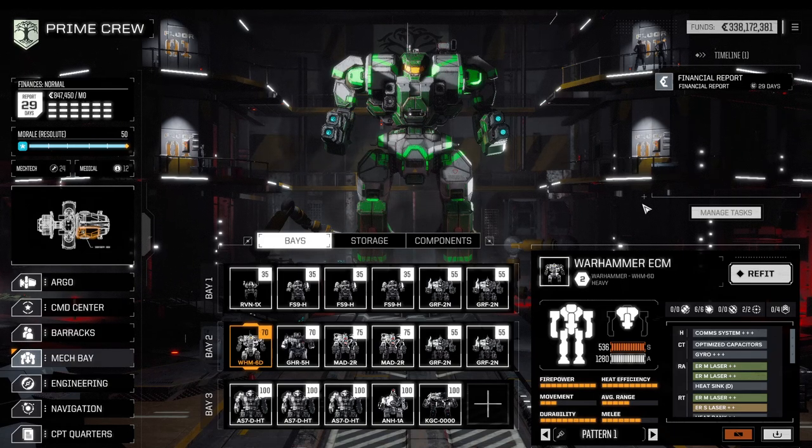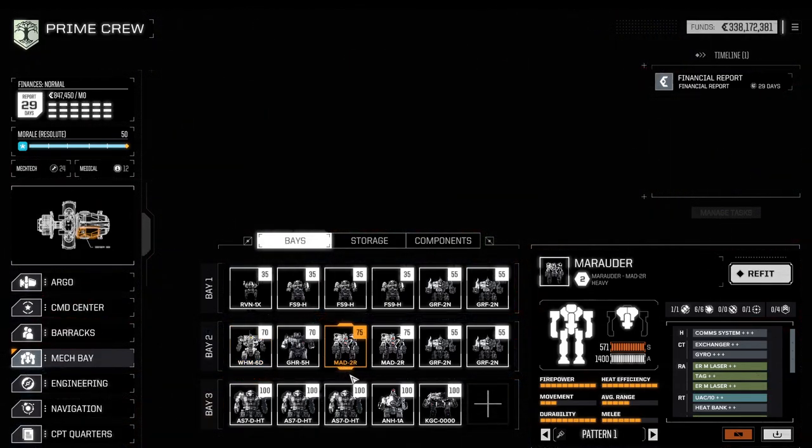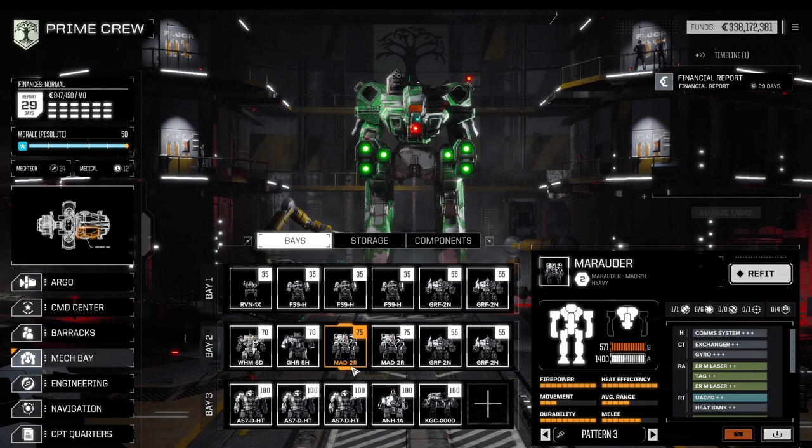There is an exceptionally good frame from the Marauder that automatically qualifies it to potentially be the top dog, which in this case is the MAD-2R. The MAD-2R is one of the pre-Star League Marauders — a very rare breed of mech. Like other Star League models, it automatically sinks 60 instead of 30 heat, making it incredibly potent and offering a bit more storage room with a slightly modified weapon loadout.